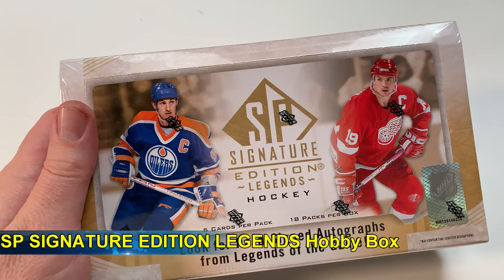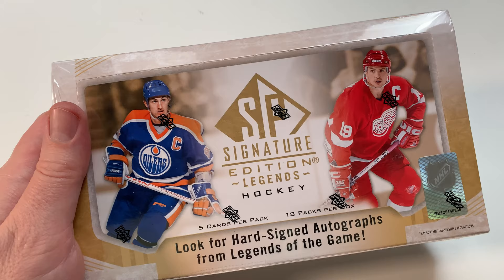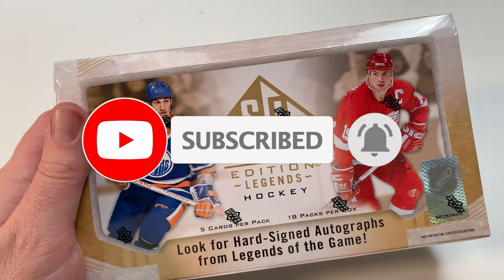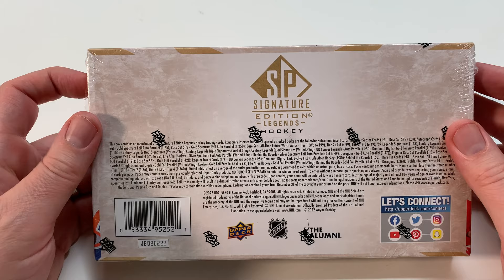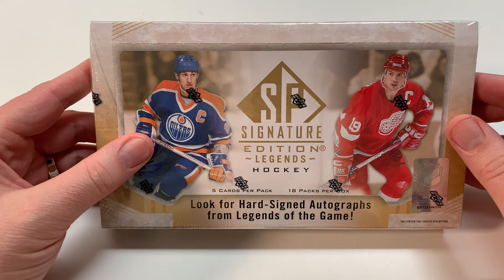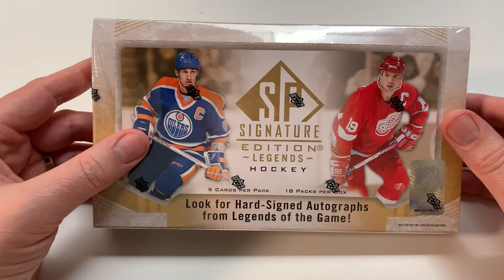Hey everybody, welcome to the channel, I am Pete and this is probably one of the more different products I'll open on the channel. I decided to take a chance on this - this is SP Signature Edition Legends. I had a big nostalgia kick. You get five cards per pack, 18 packs per box. There are autographs in here, it's legends of the game, and I can remember watching a lot of these players play in their prime, like Stevie and Wayne.